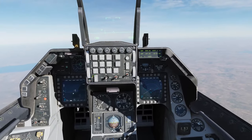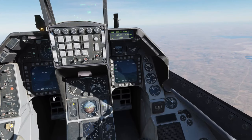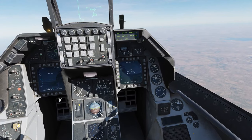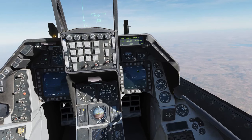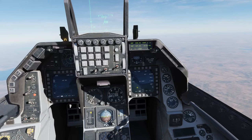We'll put master arm on and go into air-to-ground master mode. Looking at the right-hand MFD, we'll use CCRP mode — you can use CCIP if you so wish. We'll drop these bombs in pairs, and we'll use an impact spacing of 300 feet and a ripple of 4. This means we're going to drop 8 bombs in total in 4 pairs across 1200 feet.